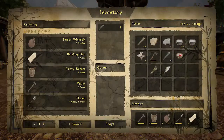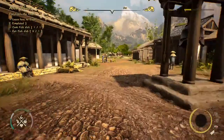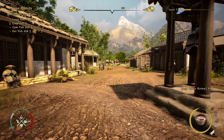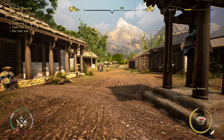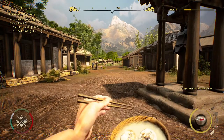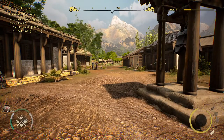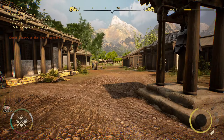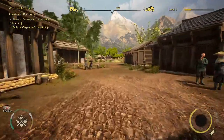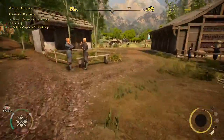Move the dish to your hotbar — press 4 in my case — and with Left Mouse Button you can eat. I really like the eating animation. You can see on the left side of the screen we have 10 seconds of filling our hunger meter.